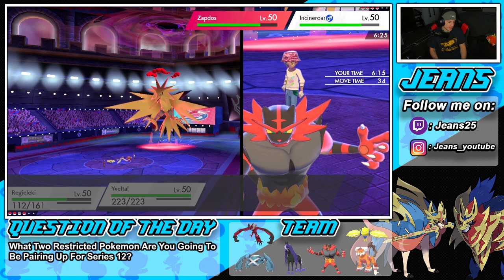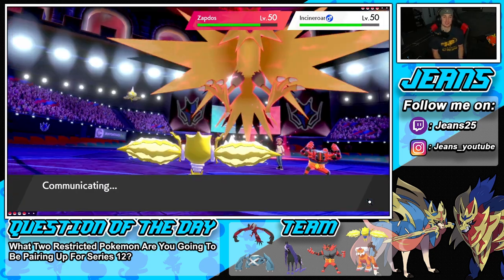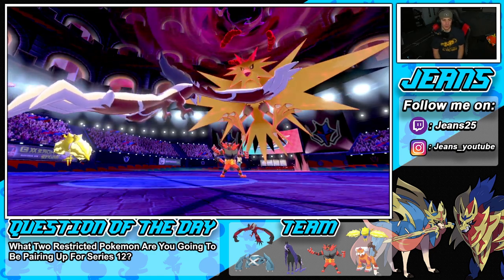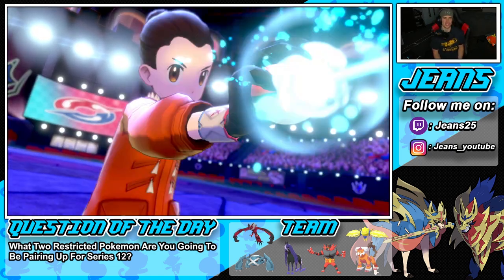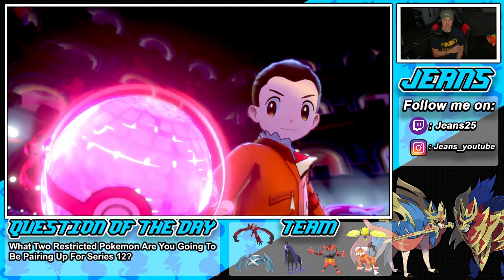Let's target it down — Zapdos is so good, top tier in this format. Dynamax it with Life Orb, great stats, great move pool, and it can even learn Heat Wave so you can change the weather. Just super super good. But we have the Dynamax Yveltal here as our last effort.